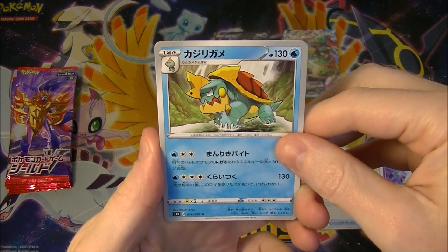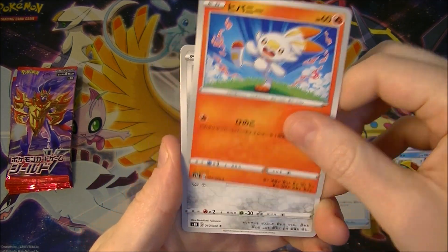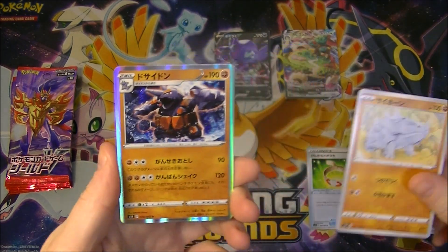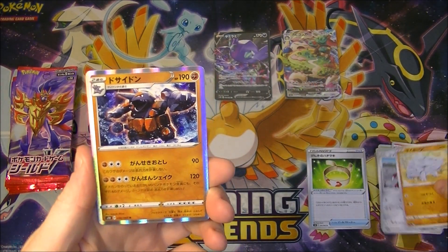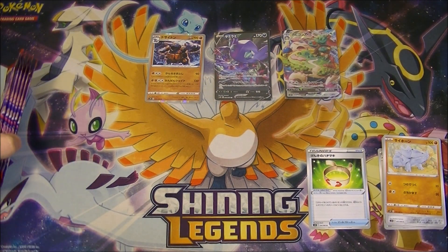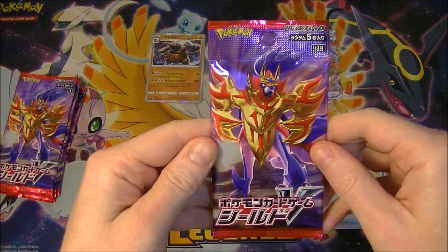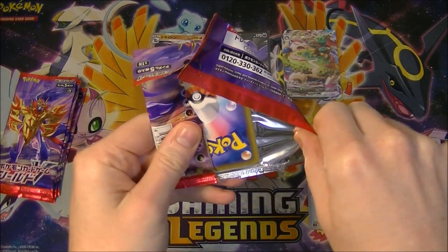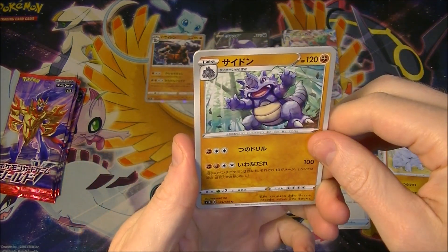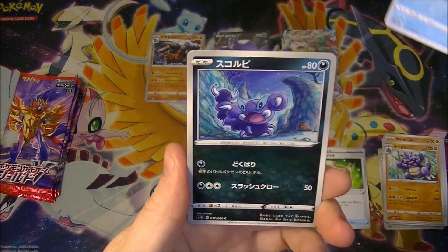I think we got something in this pack too — I think we got a holo. I can see a rainbowy tint but I'm not gonna fall for it and be like this is a hyper rare, even though it totally looks like one. We got two of them — we got the basic and the final stage. So far pretty good. Are we only four packs in? Yeah, geez, that's pretty good pull rates so far. I think there's something in this pack too — wow, we got the whole evolution line in two packs.